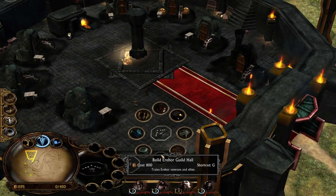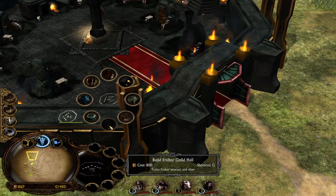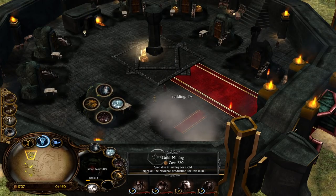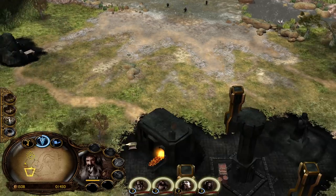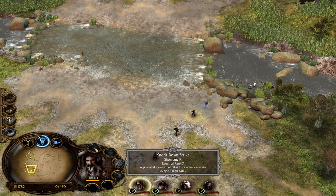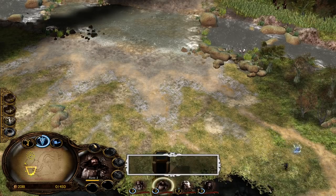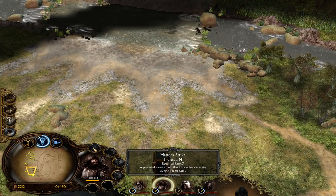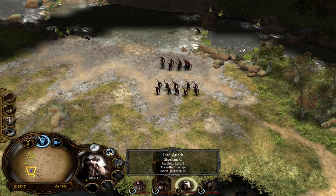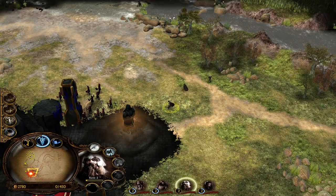Now we can demolish one structure and build the guild hall to recruit special units. Let's go for the barracks instead. Bofur is now level two, level three is needed for knockdown strike — a powerful melee attack that knocks back enemies. His brother has mattock strike, pretty much the same ability but named differently. Gimli gets leap attack at level two, Slayer at level five, and Melee Master at level seven — 50% armor, 25% damage, and fear knockback immunity.